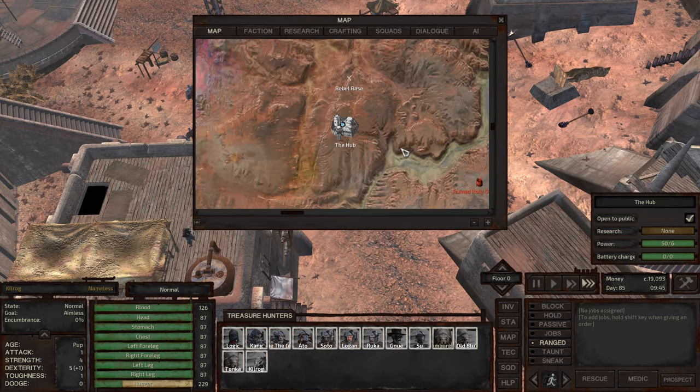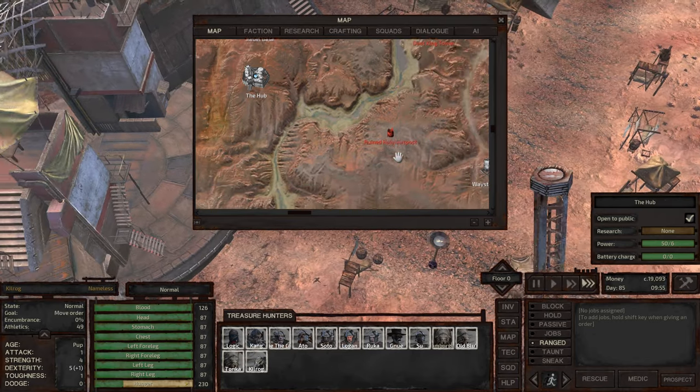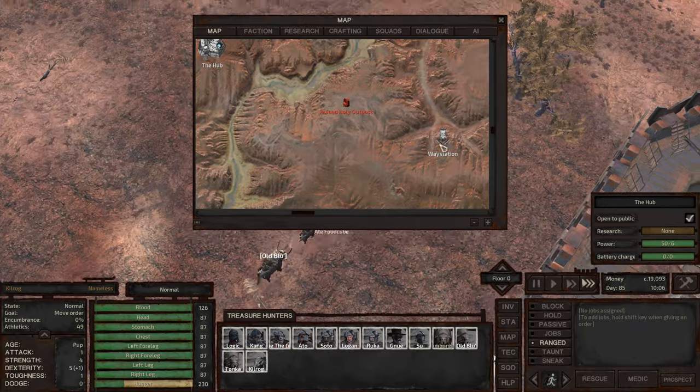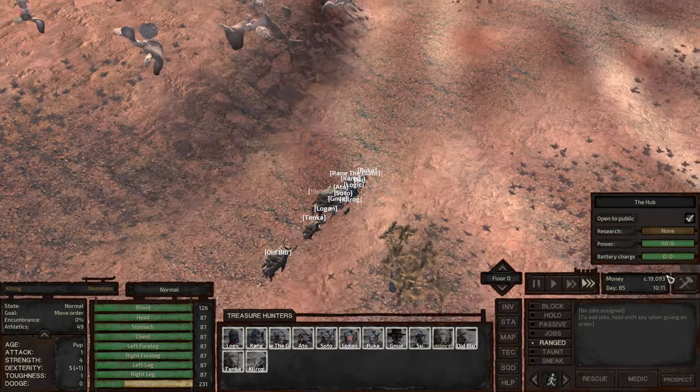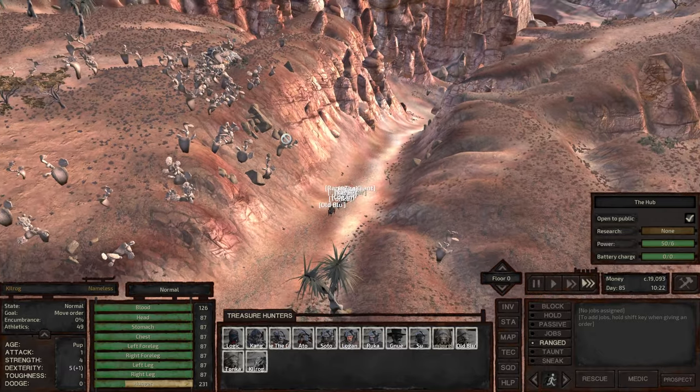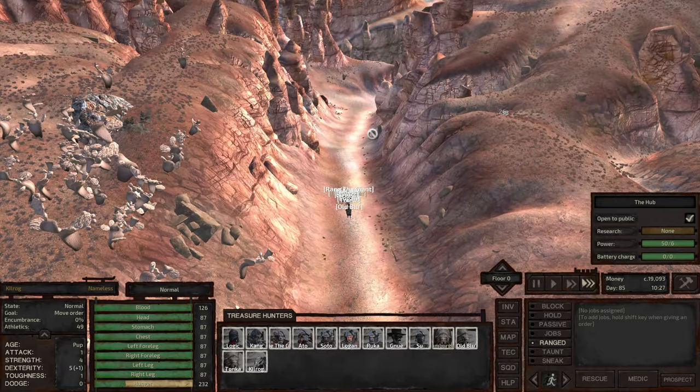We'll head over to the canyon here. I'm going to come south and then to this way station. Hopefully Sue's got an arm. We've got a decent amount of money now — almost 20,000 cats. And I'll skip ahead with movie magic.